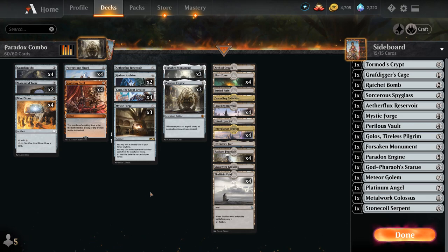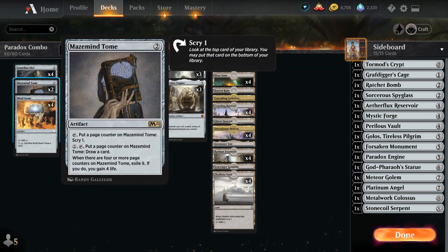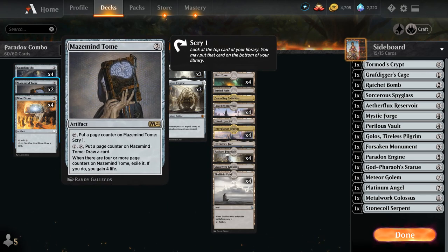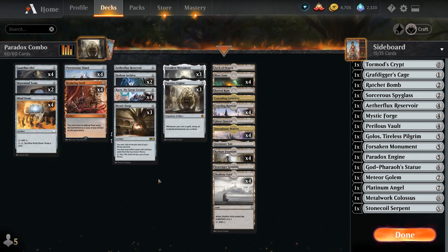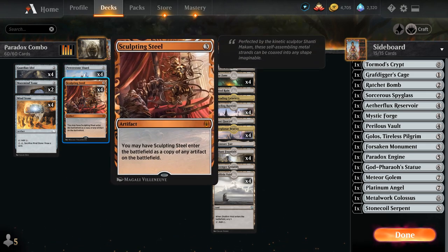Most of the deck just generates mana, with Mystic Forge as our main card draw engine and Karn to find additional copies. We can usually combo off in one big turn. At 2 mana we have a full playset of Guardian Idol to generate mana, which can also turn into a 2/2 creature, working nicely with Forsaken Monument if we need to pressure opposing Planeswalkers. We have 2 copies of Maze Minetome which we can tap to scry 1 without paying any mana, helping us manipulate the top of our deck and untappable with Paradox Engine for multiple activations. Mind Stone is another 2 mana ramp card that can also be sacrificed to draw a card.